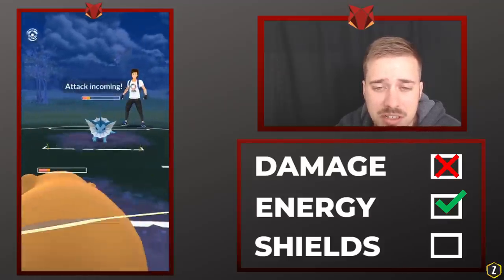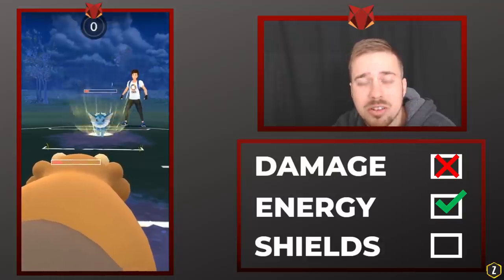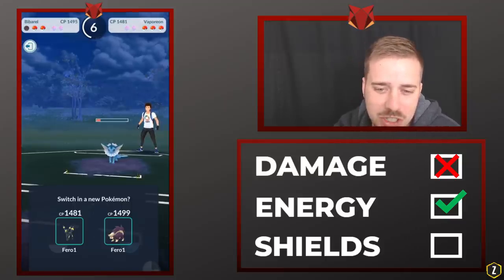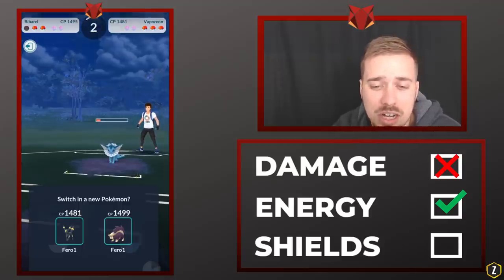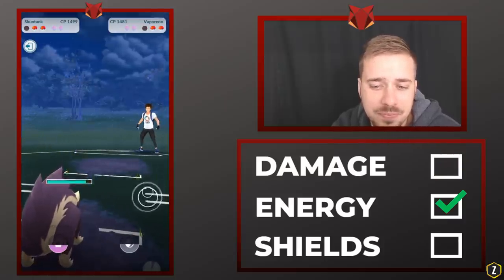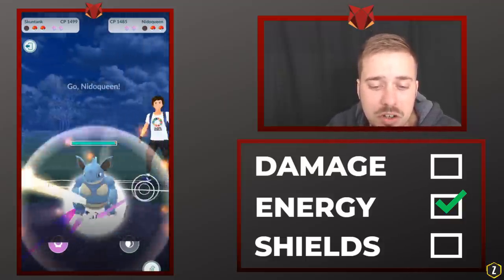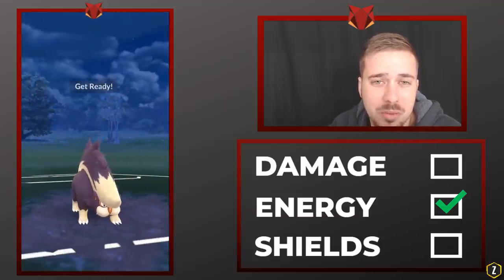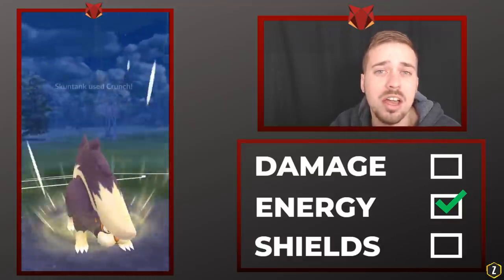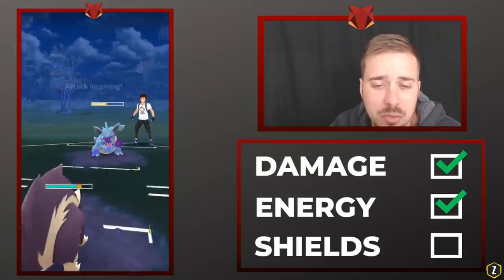He beats us to Aqua Tail, and I want him to — don't throw up the shield. Thanks Bibarel for getting the Vaporeon low, because now we bring in Skuntank. Skuntank can farm a lot of energy and will take some Water Gun damage, but not enough to merit the energy we'll gain. We have Crunch, and Skuntank can beat Nidoqueen, especially with stored energy. We go ahead and fire off Crunches. With Nidoqueen we need to be careful of those Ground-type moves — he fires off a charge move that would one-shot Skuntank, so we put up a shield.